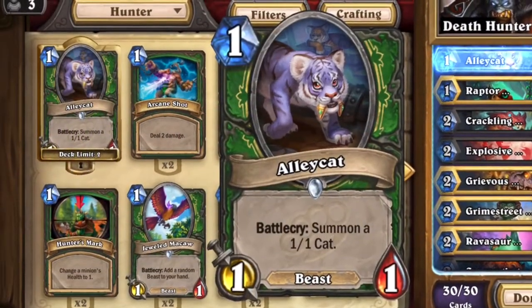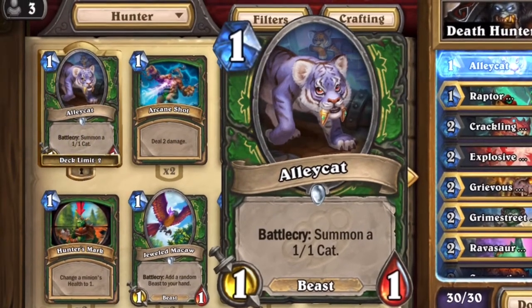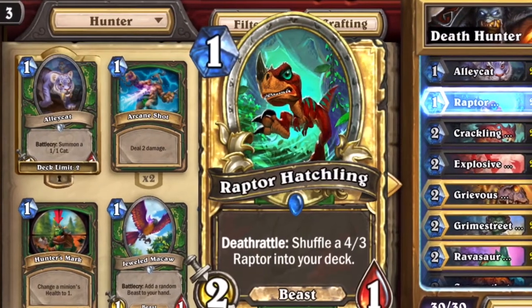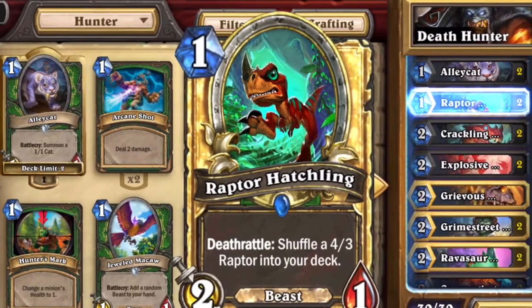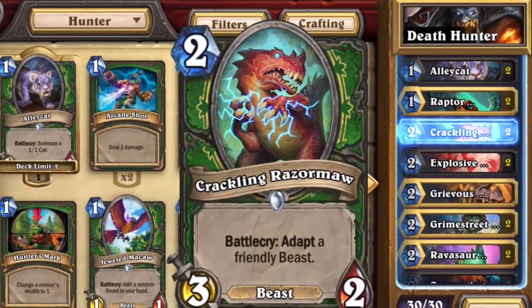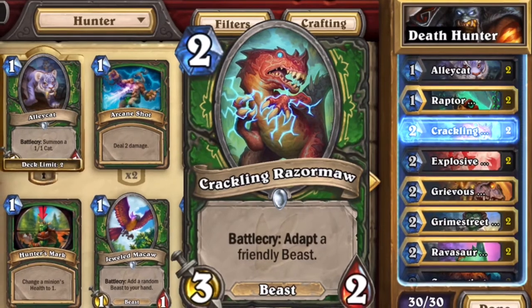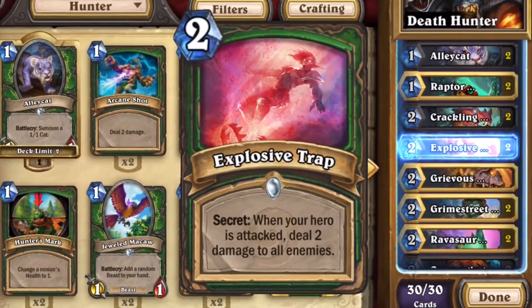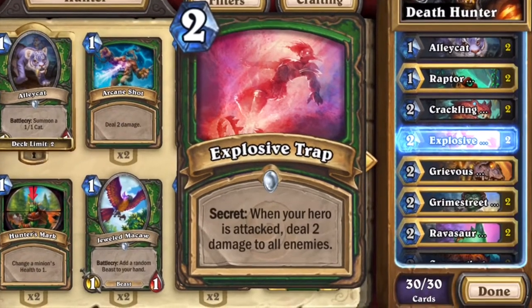Going into this matchup, I played my Death Hunter class mainly because I really like the class — it has great capability of keeping monsters on board. Usually I just stall out with lower cost minions until I can get the hero power activated. Here's a quick deck list of what I used. The deck list is changing as I get better cards, because I also use this deck to ladder and I'm currently at rank 17.